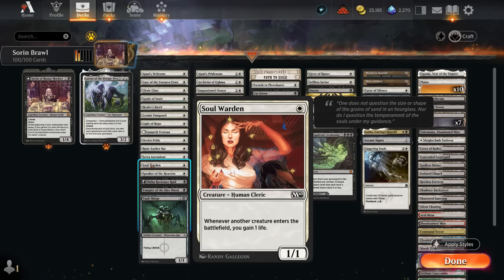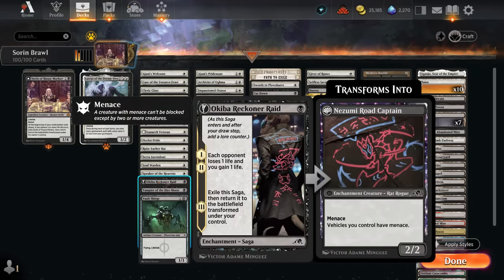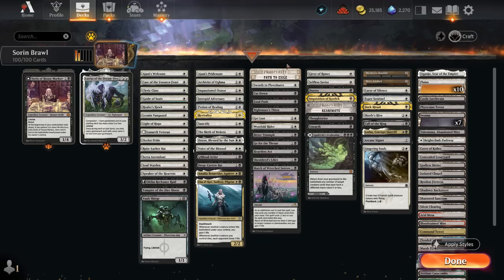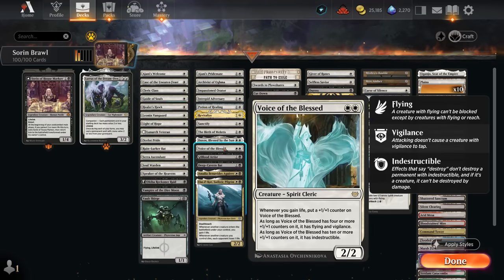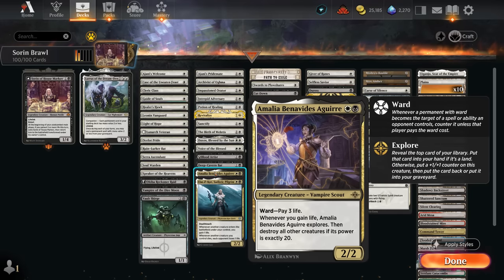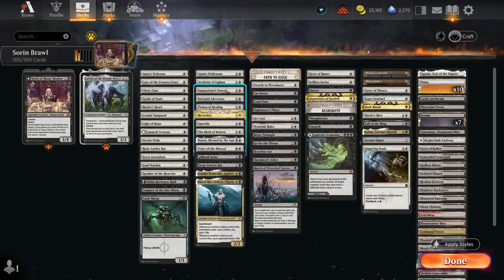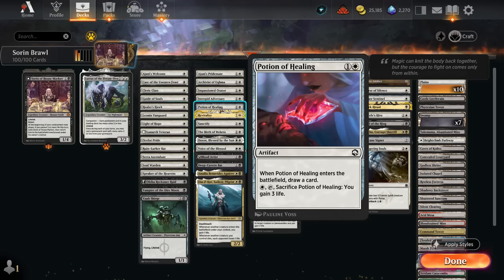Soulwarden is the best life gain enabler as it also triggers off opposing creatures entering. Speaker of the Heavens is another payoff — we can activate it to make a 4/4 Angel token assuming we have 32 or more life in Brawl. Reckoner Raid can drain the opponent for the first two chapters then transforms into a 2/2 Menace, also making it easier to transform Sorin the following turn. Vampire of the Dire Moon is a 1/1 Deathtouch Lifelink. At two mana, Ajani's Pridemate gets a plus-one counter whenever we gain life and can grow very quickly, similar to Voice of the Blessed which also picks up additional abilities. Amalia gets to explore each time instead of a counter, which can turn into a plus-one counter or drawing an extra land.